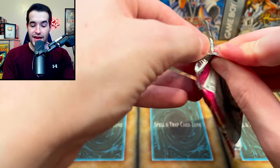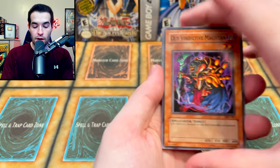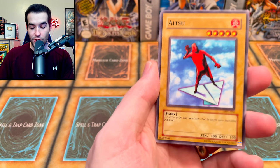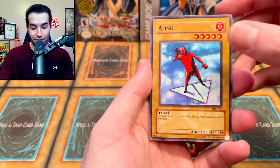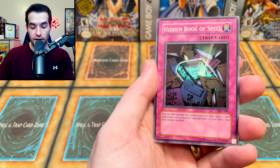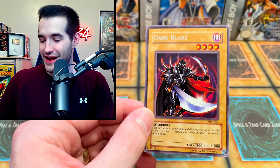Let's get into the MFC pack — here's where we could really go crazy. Can we get DMG? Not even sure if you can pull these out of these packs, but maybe. Old Vindictive Magician — another great common, good start. Mass Driver, Poison of the Old Man, The Aizu — a classic guy, seemingly unreliable but maybe incredible potential. Spell Absorbing Life, Magical Plant Mandragola, Hidden Book of Spell, and Darkblade. Not Darkblade the Dragon Knight — that's Rise of Destiny — just the regular Darkblade.